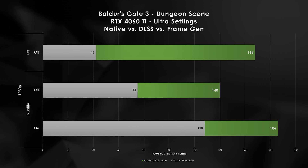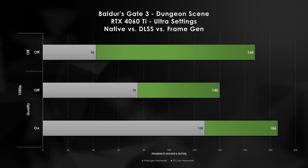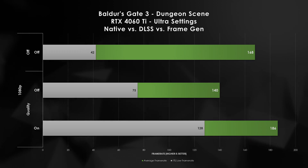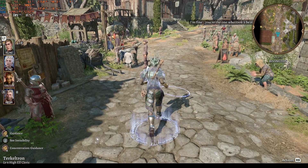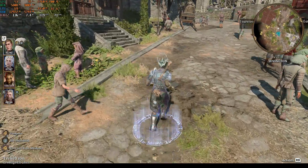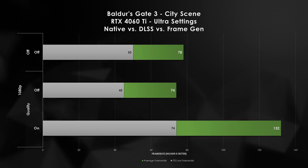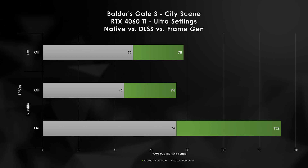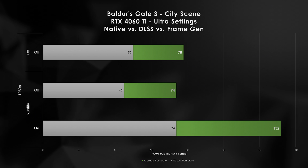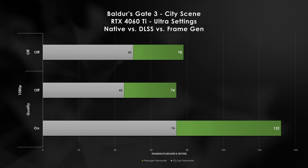At 1080p our average performance is already pretty strong, but 1% lows see a drastic improvement with frame generation. With this setup I can easily cap out a 120Hz monitor. Taking a stroll through the outskirts of Baldur's Gate — we are clearly CPU limited here. At native we're just below 80 fps on average with 1% lows at 50. Turning on DLSS again hurts performance, costing the GPU extra time to perform the upscale while being CPU bound.